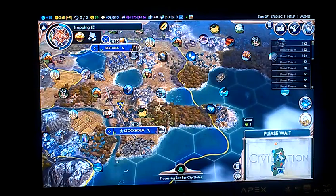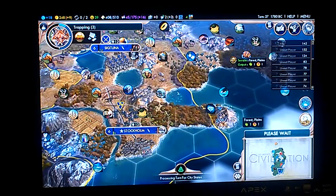What I should do in Stockholm is build a settler so I can take this tile and not have it go to Spain. And then at that point start building Spearmen and all that. Yeah, that's going to be my plan.